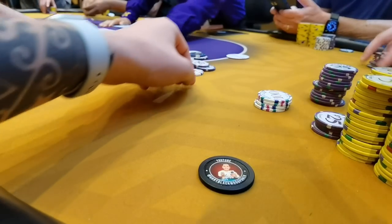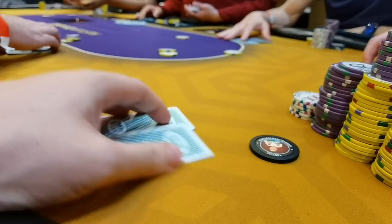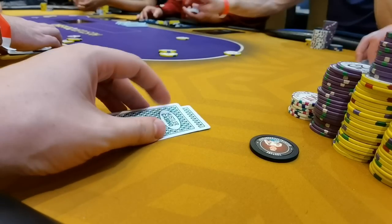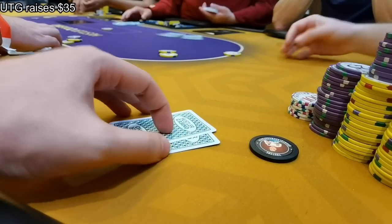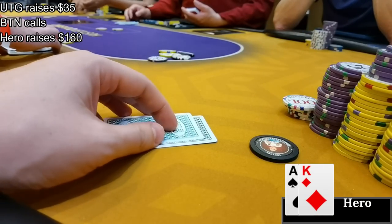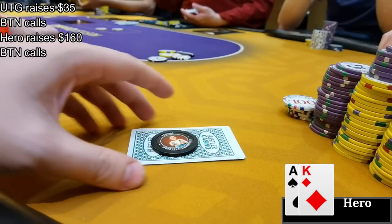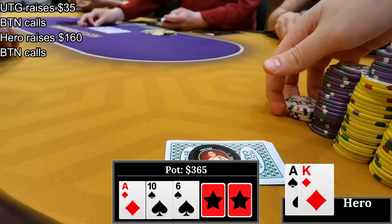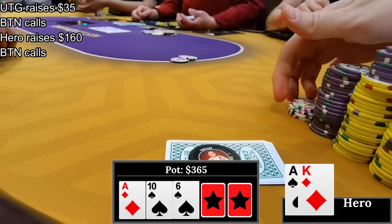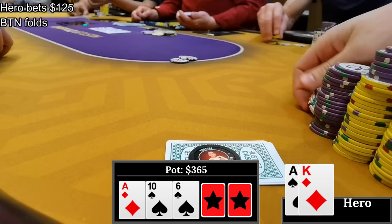A very busy start to the day - two hands in the first five minutes. I'm back in the mix just 20 minutes later when I pick up ace king in the blinds. Under the gun makes it $35, the button calls, and I put in the squeeze to $160. Under the gun folds but the button calls. We go heads up to a flop of ace-10-6 with two spades - top top is always a good hand.